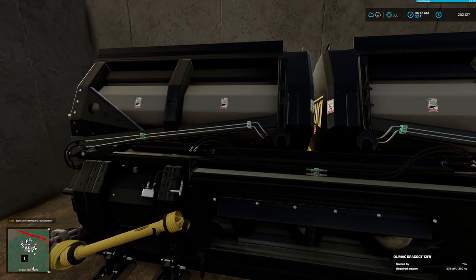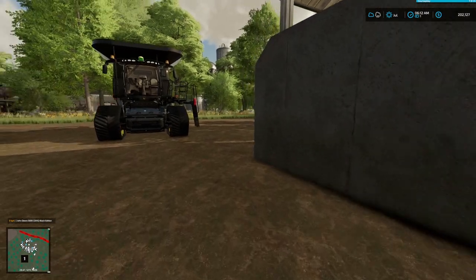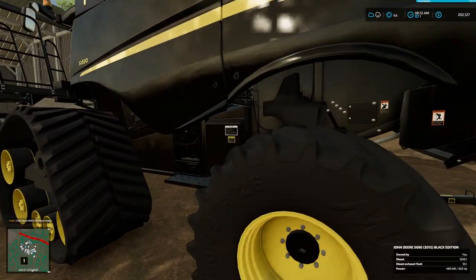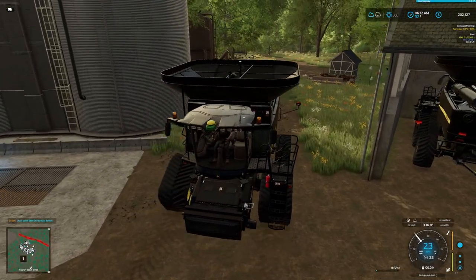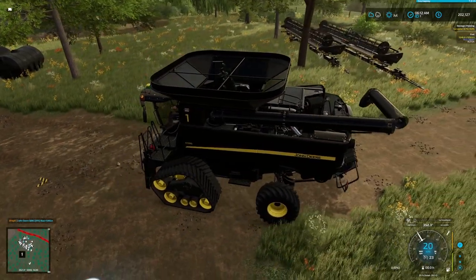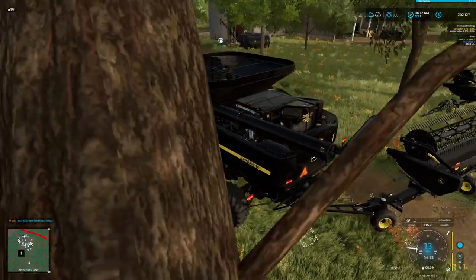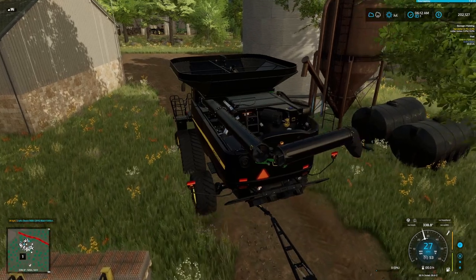We have two harvesters with two 12-foot, nine-meter Olimac Drago headers for the corn, and a pair of grain headers as well. All of that is for harvesting, and we just picked up a couple harvesting contracts which we're going to do today. I'm going to set up these harvesting contracts with these harvesters, let them do their work, maybe go back and cut some trees, and then the other thing we need to do today is sell our whiskey.